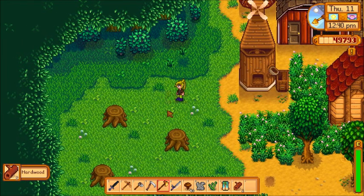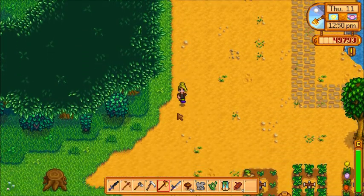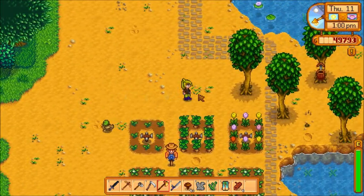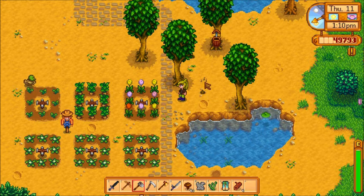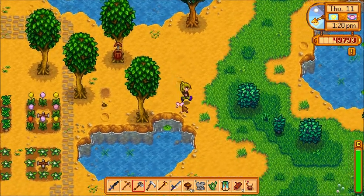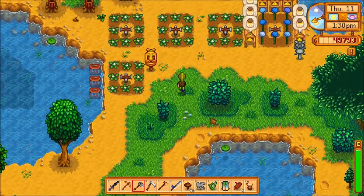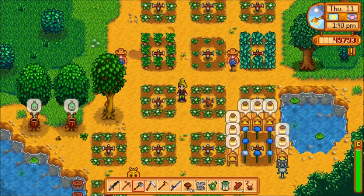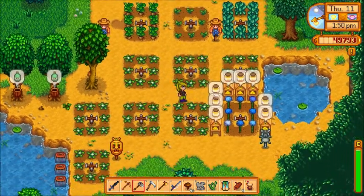The forest farm layout also has regenerative hardwood stumps, which is nice so you don't have to go to the forest all the time looking for hardwood. There are eight stumps on the forest farm. Down here is a lot of space you can plant crops. Something cool with the forest farm too is worms appearing on your farm — that didn't happen before. I just found an artifact, but you can dig up rocks, mud, seeds, and other items. There are also a few extra little ponds, and you can get forageables like mushrooms and berries right on your farm instead of going off it.